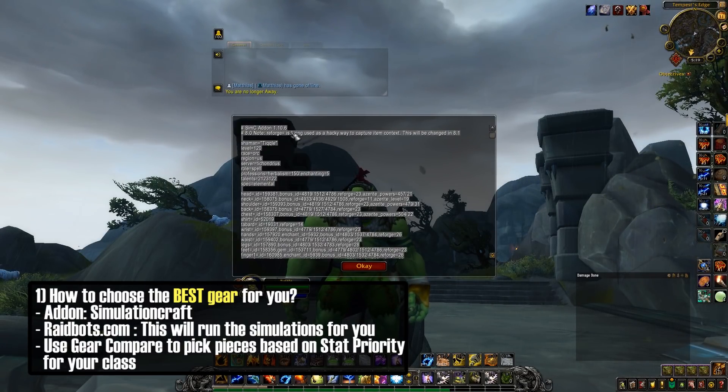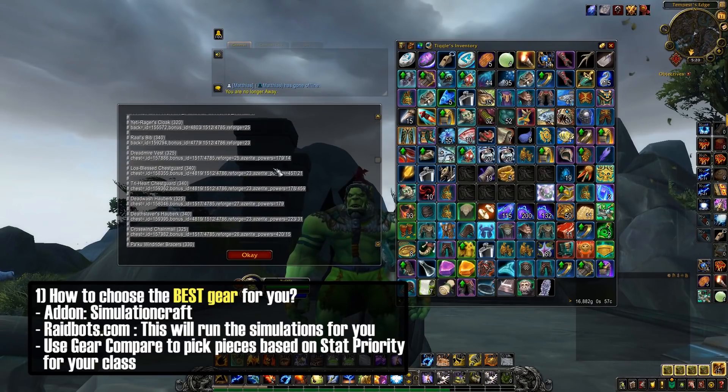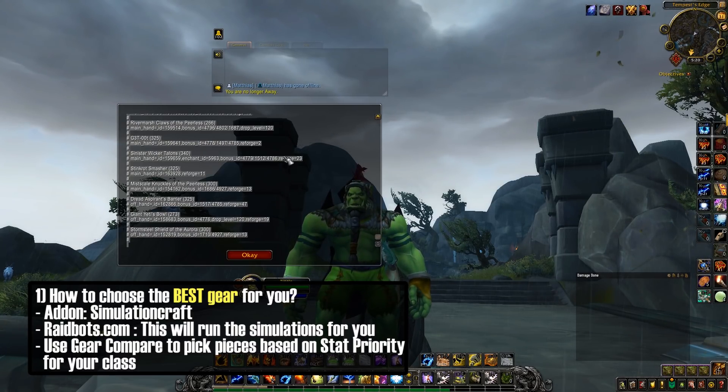What this does is it generates this huge text file in the middle of your screen. Basically, this is categorizing all of your gear, all of your talents, all of your bagged items — so everything in your bags is all in here. What you need to do is Control A to select all, Control C to copy it, and then go to the website — raidbots.com.